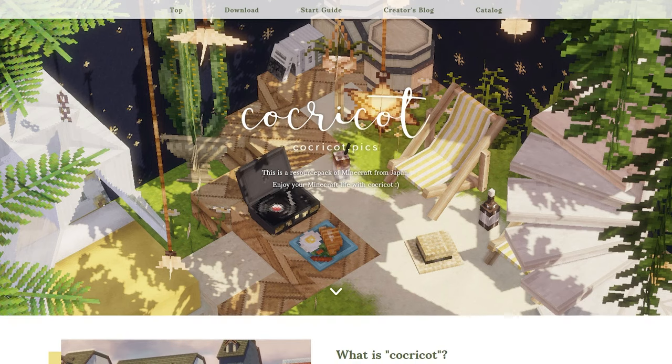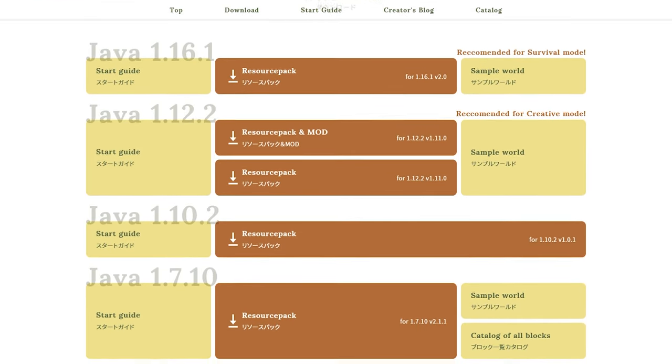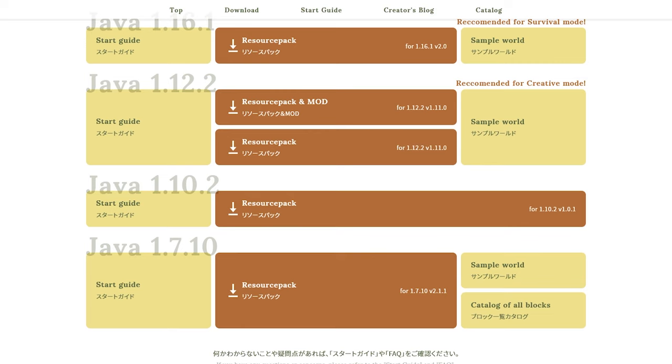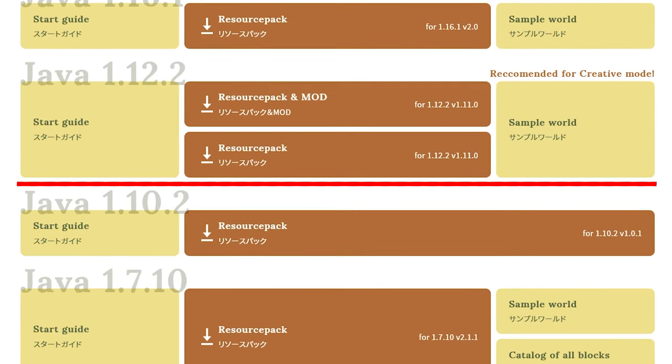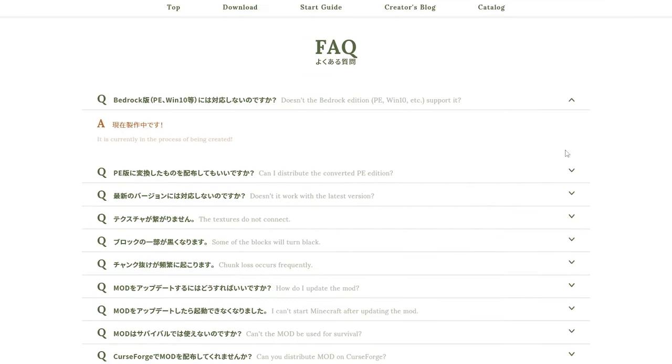Cocricot is a mod and resource pack for Minecraft Java Edition. The resource pack is available for versions 1.16.1, 1.12.2, 1.10.2, and 1.7.10, and the mod is only available for version 1.12.2. And for those of you who play on Bedrock, it says on the FAQ page that they are currently in the process of creating a Bedrock version.